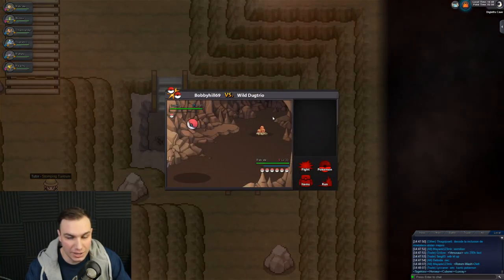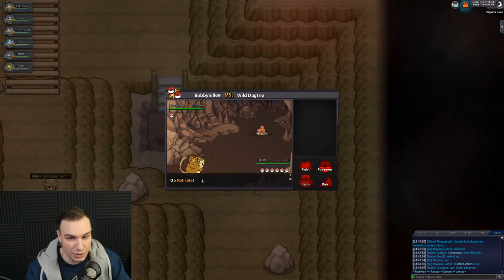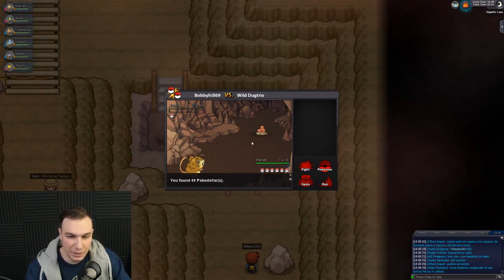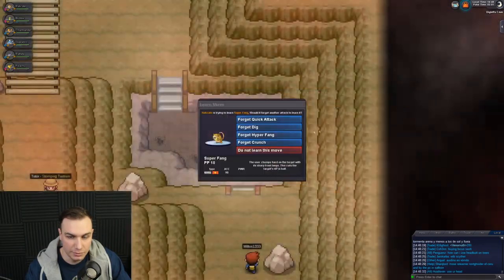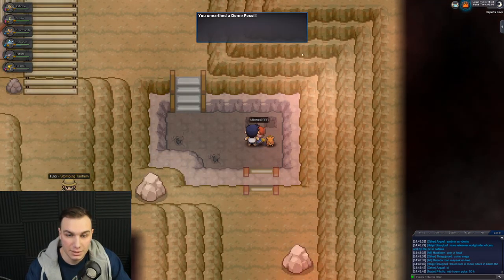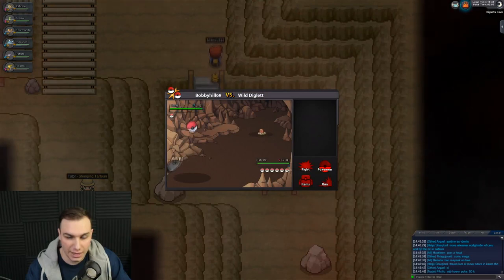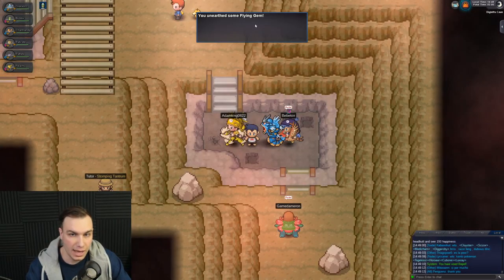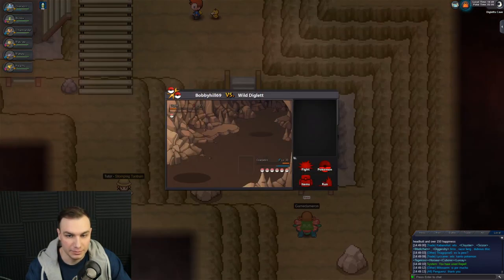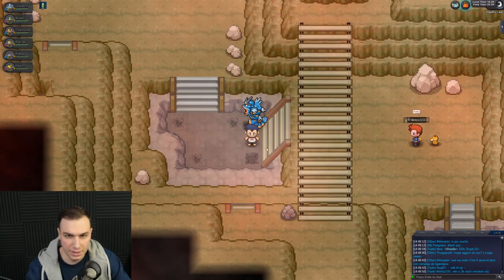Wait — we have Dig now! Can we do these dig spots? We can actually do the dig spots! Raticate got to level 34 from that battle too. Let's check these dig spots and see if we can find anything cool. We just found a Dome Fossil — so this is how you get fossils in the game! We also got a Flying Gem, and then a Reaper Cloth from the last one!